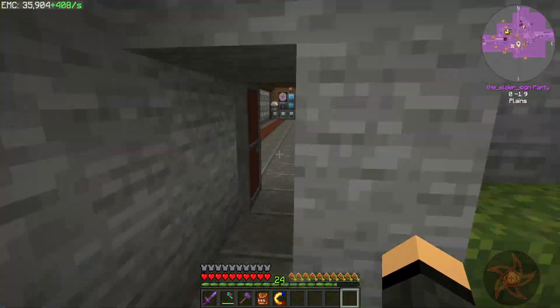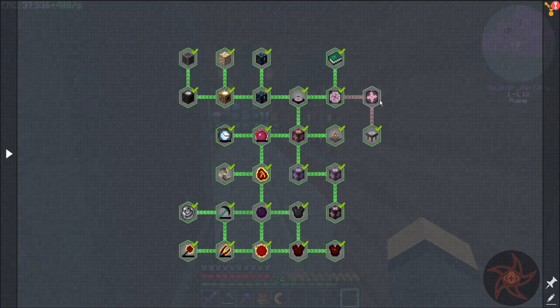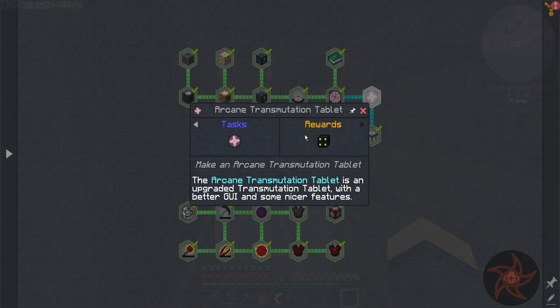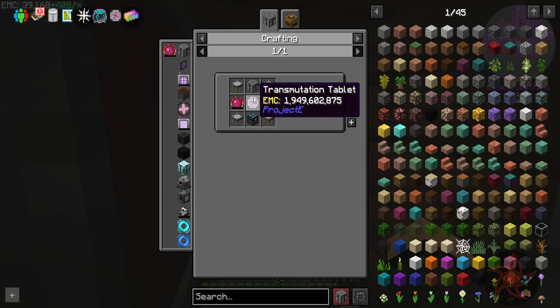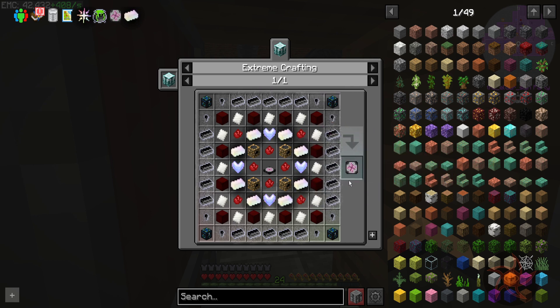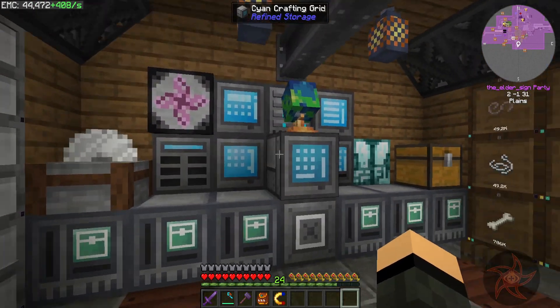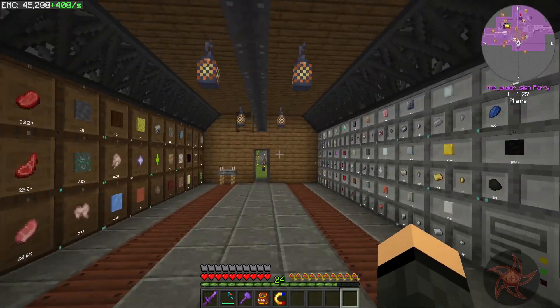I'm going to have to probably pass on the Arcane Transmutation Tablet because I need another tablet. I don't have the EMC for this, and I'm going to have to make a bunch more singularities to get more infinity ingots. I didn't realize I had to make two of these tablets. I really shouldn't have deleted the duped one. Oh well.